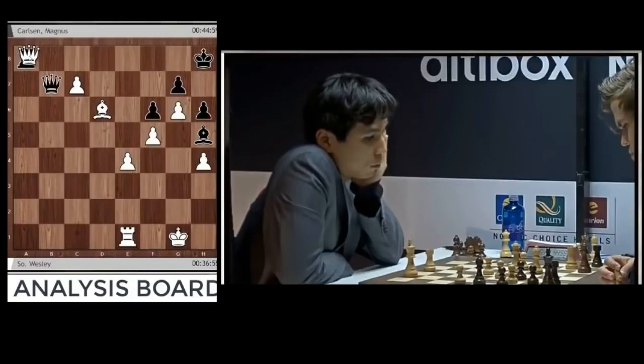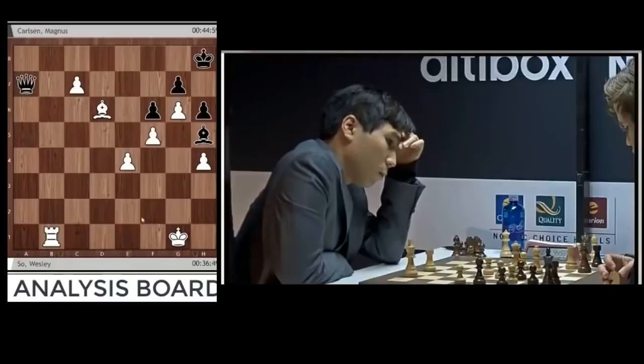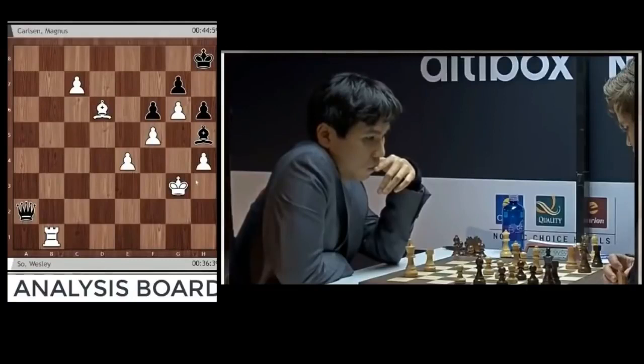This would be game over again. It's not completely clear because of some checks — I missed that. I think you can just go here, queen a2. No more checks, and if the rook is captured, c8 queen — or rook c8 rook — is mate. Different ways of winning.